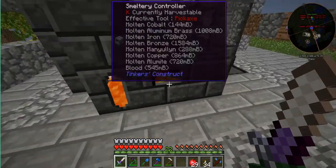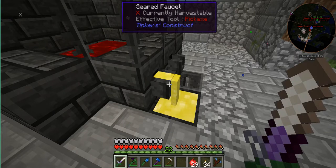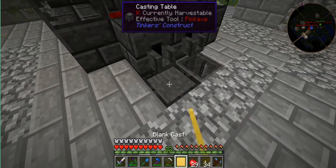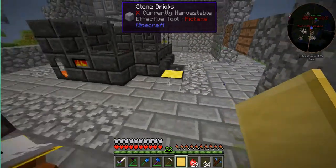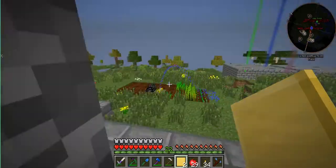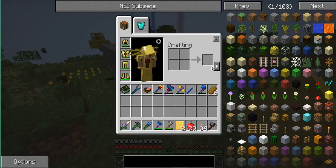So this smeltery — we have a little bit of aluminium brass. And if you've ever done this and made a blank cast and thought 'these things are pointless' — well, if you have Tinker's Mechworks installed, you can get some pretty cool items using these blank casts. Because what we're going to make is some drawbridges.